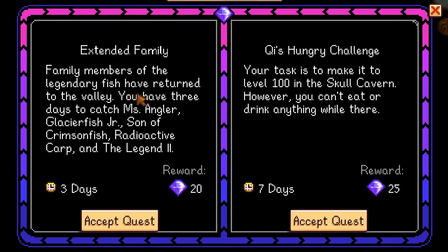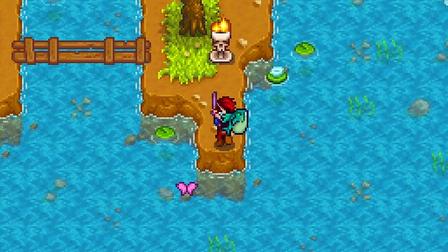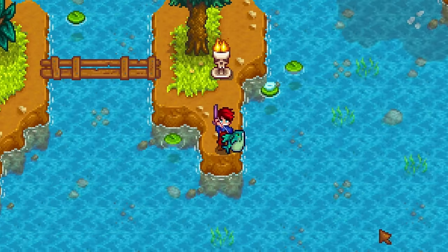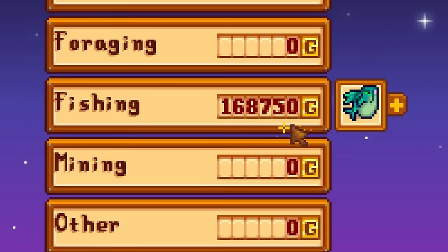Catching the Legend does require many more steps but can make you rich quickly. Accept the extended family quest at Mr. Qi's hideout. Now, instead of completing the quest, just catch the Legend over and over again for three days straight. Sell them — profit. Simple, right?